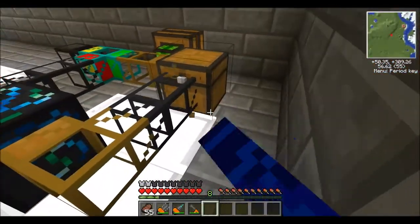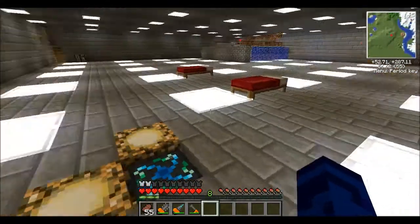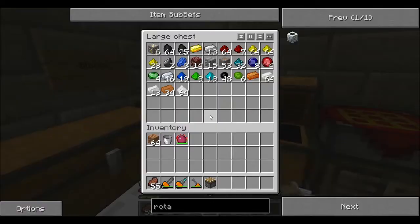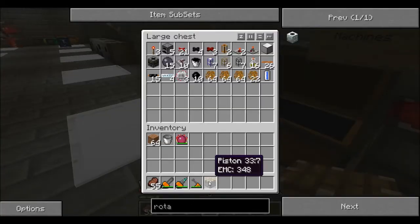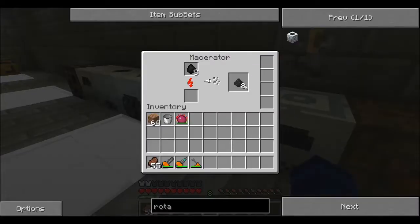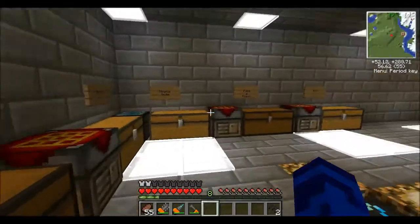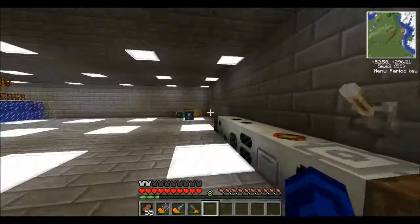This is going to be a macerator — this chest here. Oh, I need to make an extra macerator now, don't I? Because you don't have a macerator — that's why I needed you to build a rotary macerator. Oh, a rotary macerator — that's what I'm making! What am I doing? I was just waiting to see what you'd say. Are you on drugs? No, I'm high on them — that was bad. Audience members, don't listen to that. It was a joke.